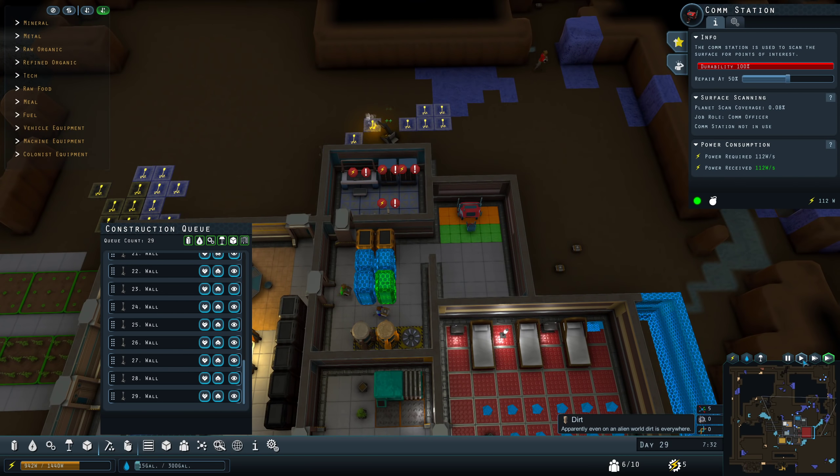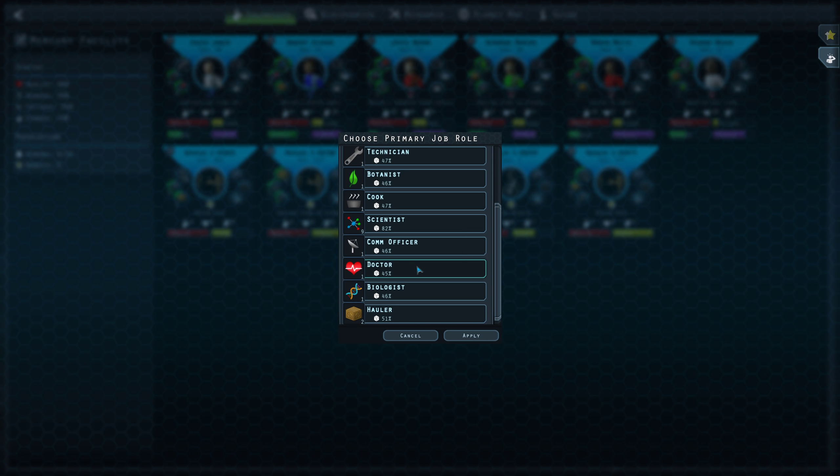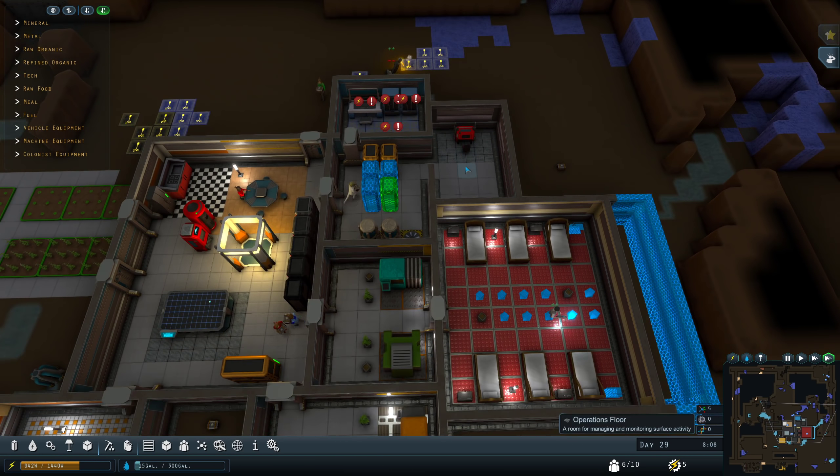The comm station is totally ready to go. I just have to figure out who's going to do it. I'm going to send Robert Girard to do it. We're kind of maxed out on our science at the moment, so he's going to double as a comms officer.